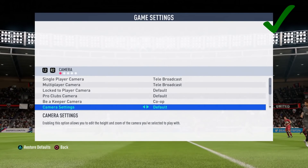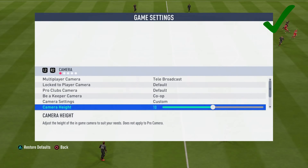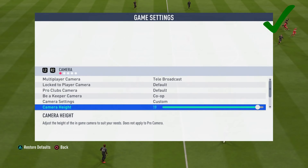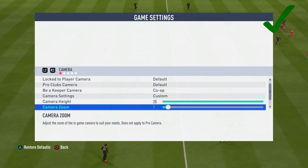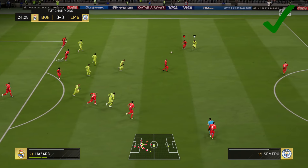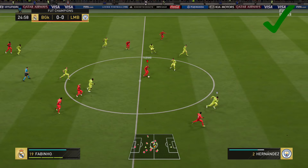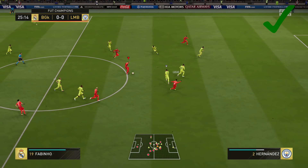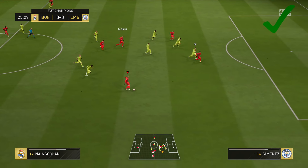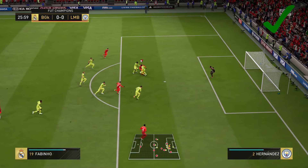You need to use the telebroadcast camera with camera height 20 and camera zoom 0 — that's the key to success. This lets you see a very large part of the field so you can spot your free teammates on screen without spending extra time on the radar. Even if your opponent is applying high pressure all over the field, you can still pass to a free teammate you see on screen and deal with the pressure.